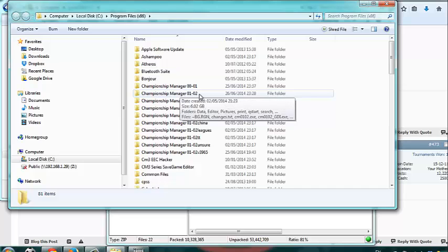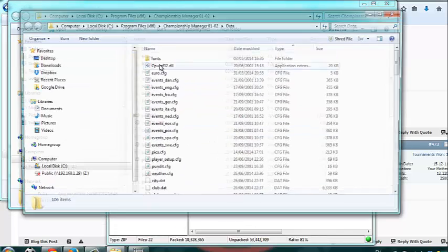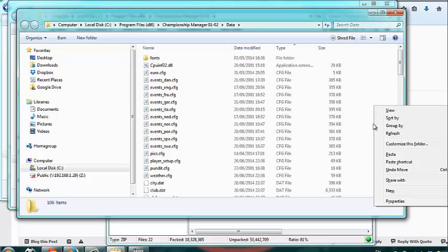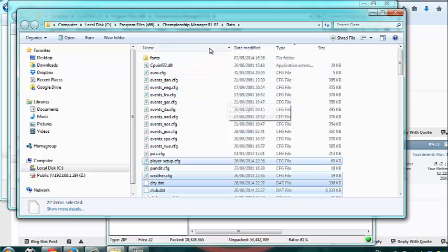Go to Local Disk C:\Program Files, go into your active Championship Manager folder. Make sure of course this is not the TABANI patches or anything — it has to be completely vanilla data. Right-click and click Paste, or Ctrl+V. Tick this box here and click Copy Interface — that's them all done.